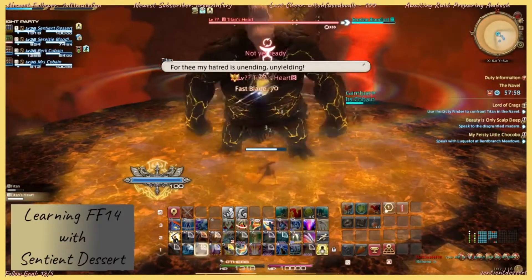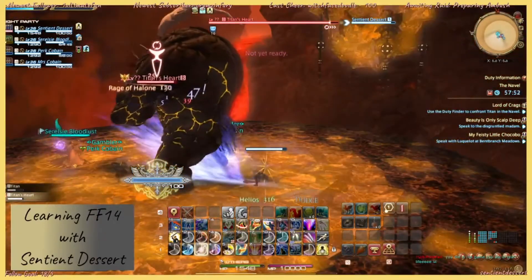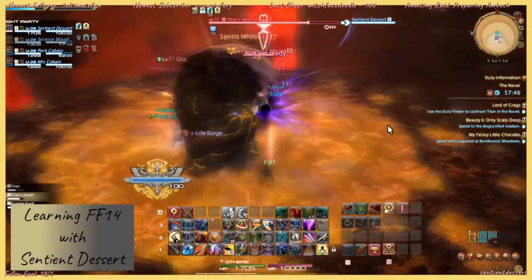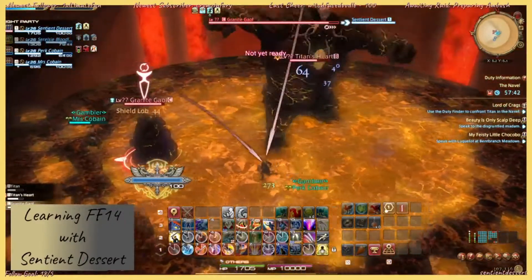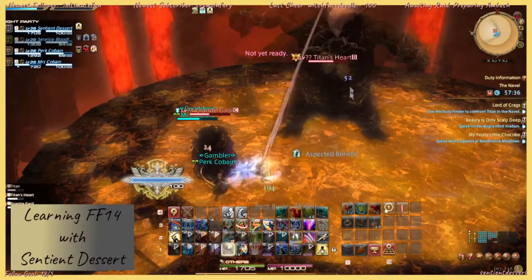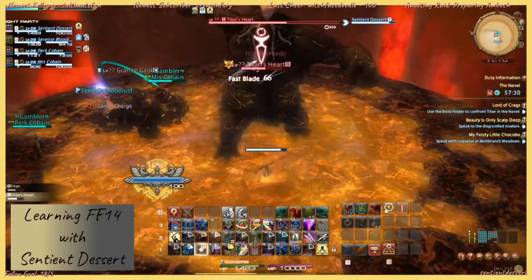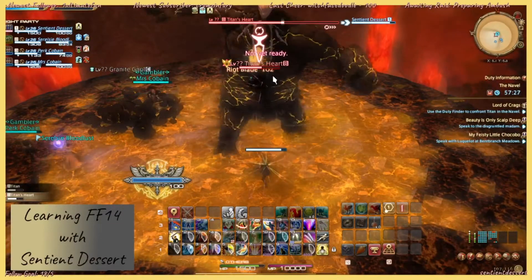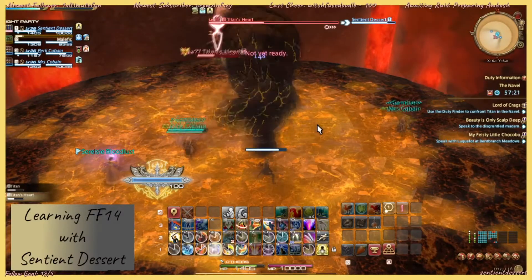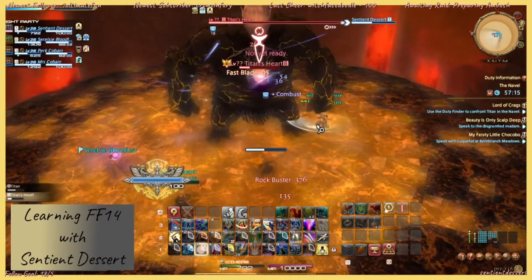Now comes second phase — we're fighting his heart. We've got to destroy the heart. He's going to entomb someone in a Granite Jail. It's an archaic spelling of jail, but it's pronounced "jail." You want to get them out, especially since that was our healer in there. Go back to the heart and break it. If you don't get the heart down fast enough, it's a wipe — massive damage to the entire party.